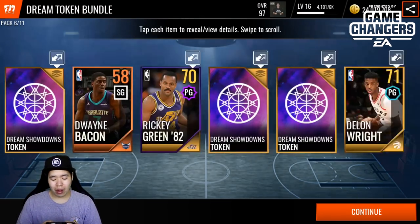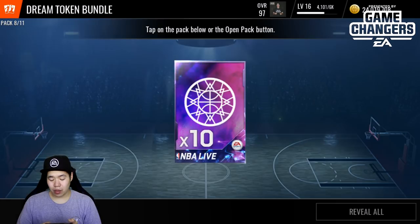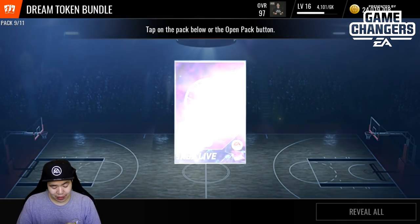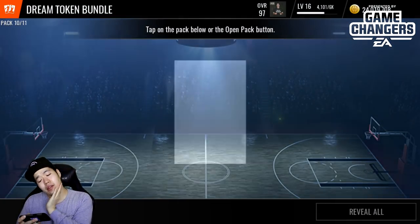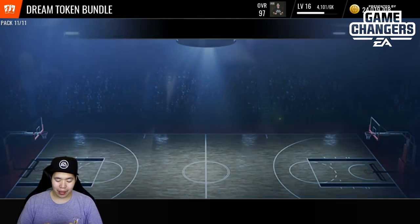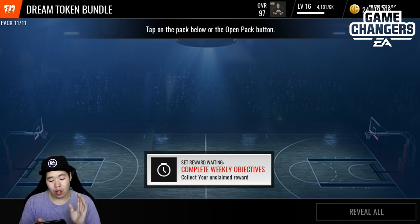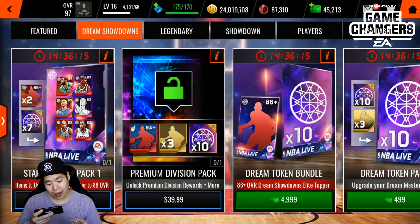I'm sweating because it's super hot in here — about 24 degrees Celsius. We're gonna have a topper of an 86 overall. I'll probably drop another video tomorrow since tomorrow is Team of the Week. All right, nothing good from this last pack. I don't know if you can actually pull an 86 overall from these packs — pretty suspect. You do get 10 tokens per pack. These showdown master players have some great boosts, but we got Julius Randle, which is okay.